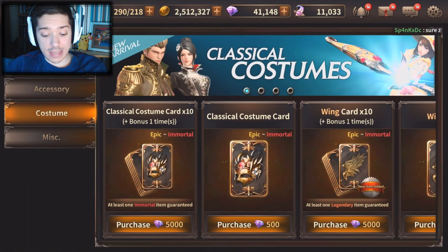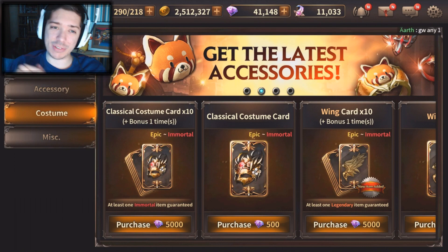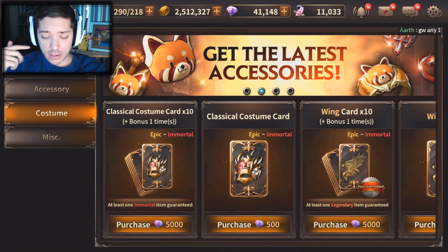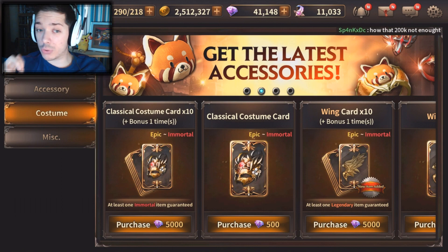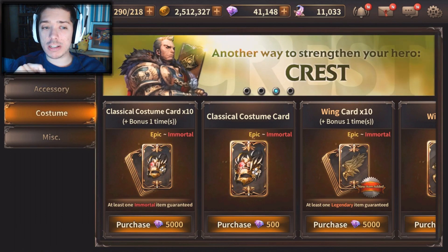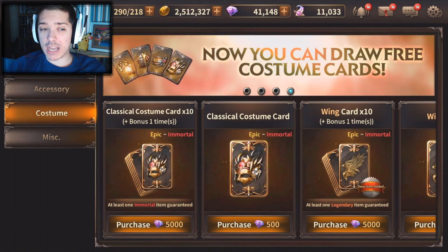You've got the 11 cards for 5k jams, or you can just buy single ones. I would always suggest buying the 10 plus 1, because you get one bonus card and it's a guaranteed Immortal. The stats on the classical costumes for Immortal level 20 will give you increased damage by 4%, increased critical rate resist by 4%, as well as increased XP gathered rate by 5%. So if you really want to level up a little bit faster, as well as get the increased damage and the increased critical rate resist, it is really good.